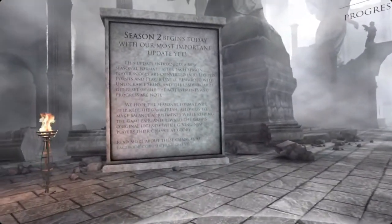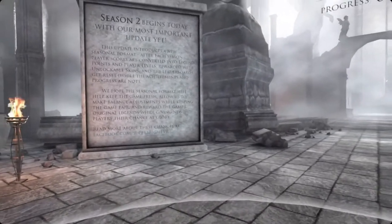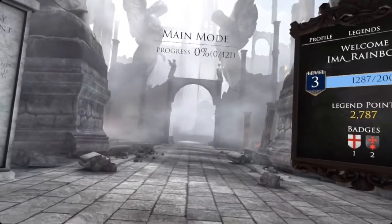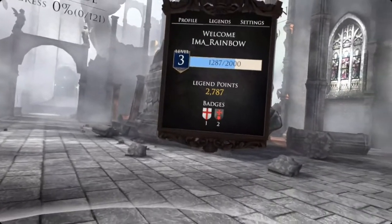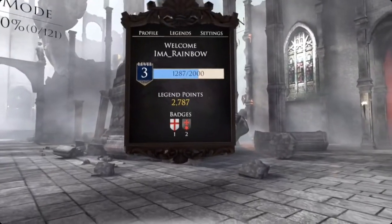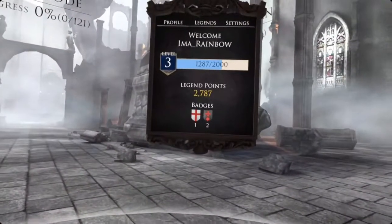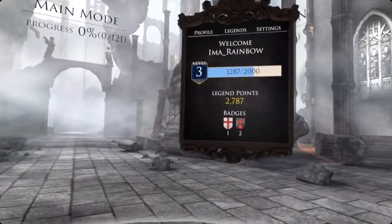The announcement board for Season 2 and other announcements will show up right here anytime there's something there. Season 2 just started a few days ago — I like it quite a bit. In the center is the entrance to the main game. You can see my progress is at zero because I've started a new profile and I have zero out of 121 achievements. Here's the board they've introduced with Season 2. It will indicate your level overall, any badges you've acquired, and things like this fancy bow you can equip. There are rewards that don't cost anything other than achievements or leveling up.